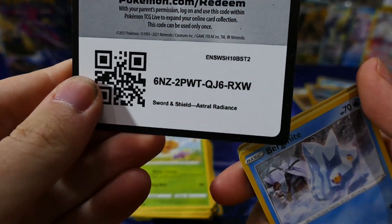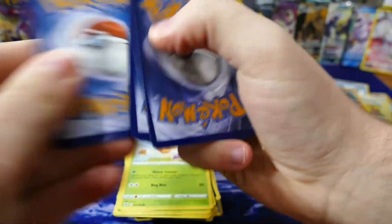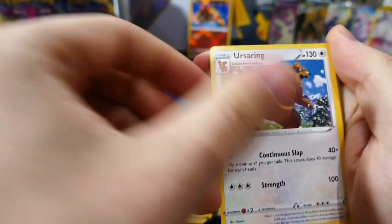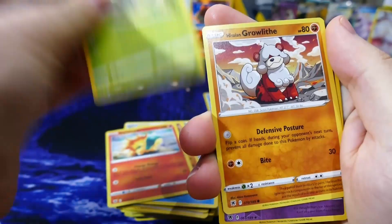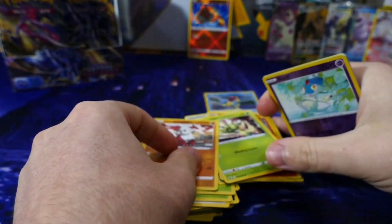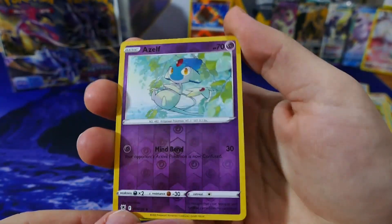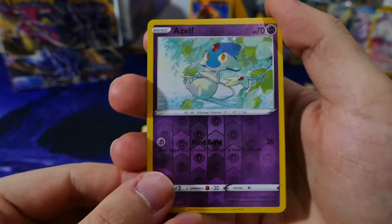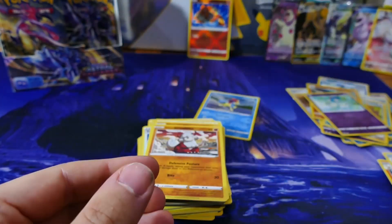The code, there you go. Free to the front, and let's begin. We've got a Wishcash, Temple, Repeat Ring, Petilil, Cyndaquil, Hisuian Growlithe, and a reverse holo Aipom — very cool. The artwork from this set is so nice. I love that kind of hand-drawn artwork. Fighting energy.